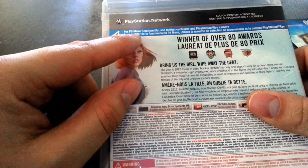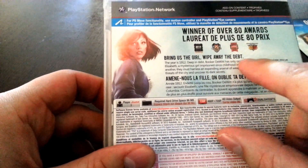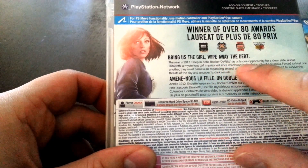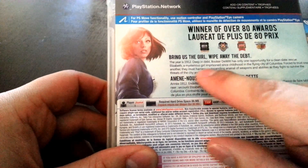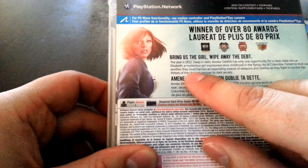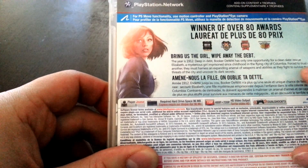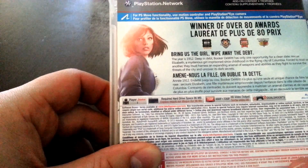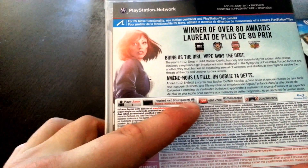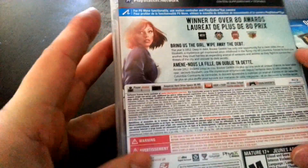There's not much on the back. It does have PS Move functionality. You can see winner of over 80 awards. The synopsis reads: 'Bring us the girl, wipe away the debt. The year is 1912. Deep in debt, Booker DeWitt has only one opportunity for a clean slate — rescue Elizabeth, a mysterious girl imprisoned since childhood in the flying city of Columbia. Forced to trust one another, they must harness an expanding arsenal of weapons and abilities as they fight to survive the threats of the city and uncover its dark secrets.' On the bottom: one player, required hard drive space is 96 megs, and you have 480p, 720p, and DualShock 3 support.